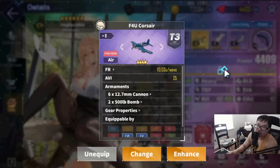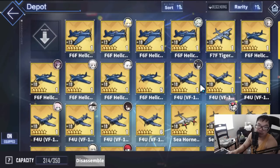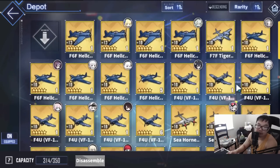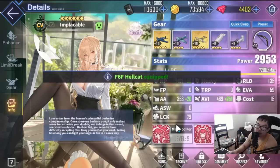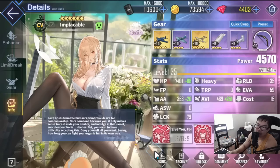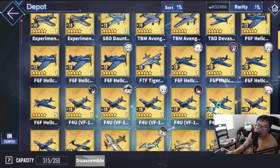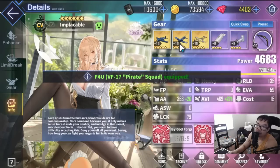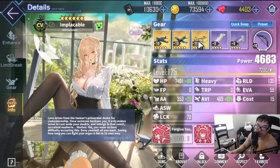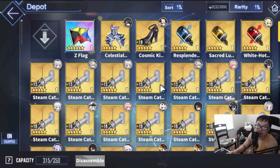For mid-game players pushing toward chapters 12 and 13, this is where things get spicy. Now you have better planes — Hellcats, probably Corsairs too. What you want to aim for is at least Hellcats. If you don't have Corsairs going into chapter 12, Hellcats work perfectly fine. The dive bombers can stay unless you want more anti-air protection; you can run a second Hellcat or Corsairs if you have them. For torpedo bombers just stick with Barracudas — you can't go wrong at this stage.